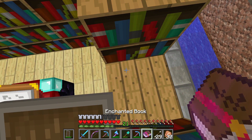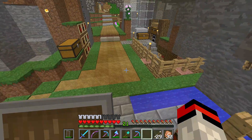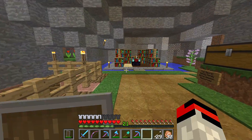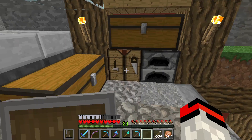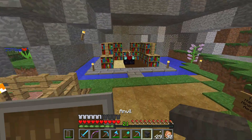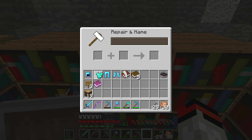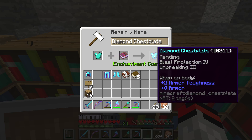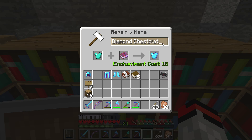The anvil broke right as I needed to use it one more time, so I had to go make another anvil — they use so much iron and they break so quickly, that's just not okay. With the new anvil, we put it all together — 14 levels, holy cow — Mending, Blast Protection 4, and Unbreaking 3. We're going to call this one the Nether Protector.